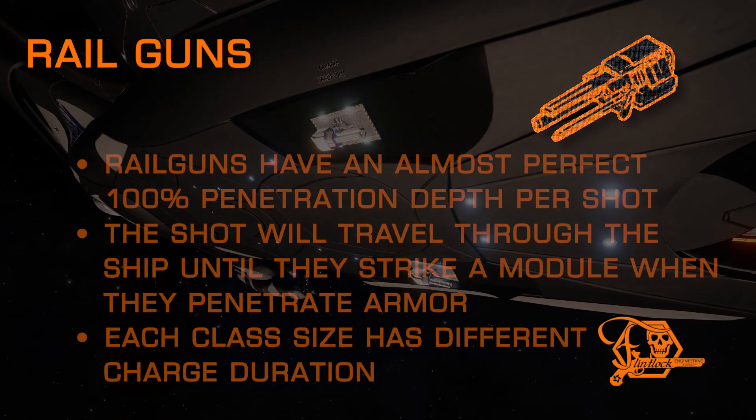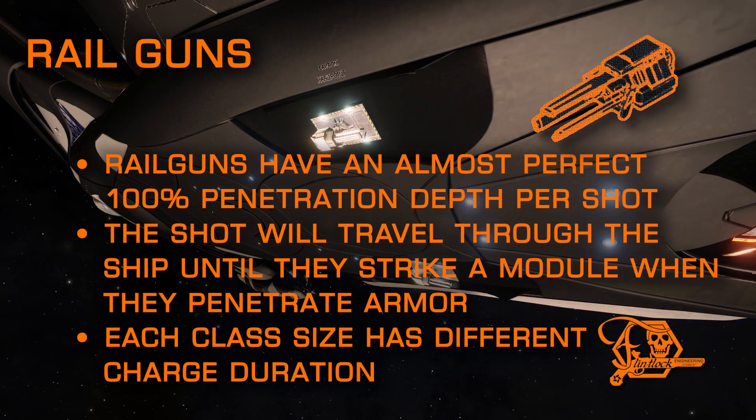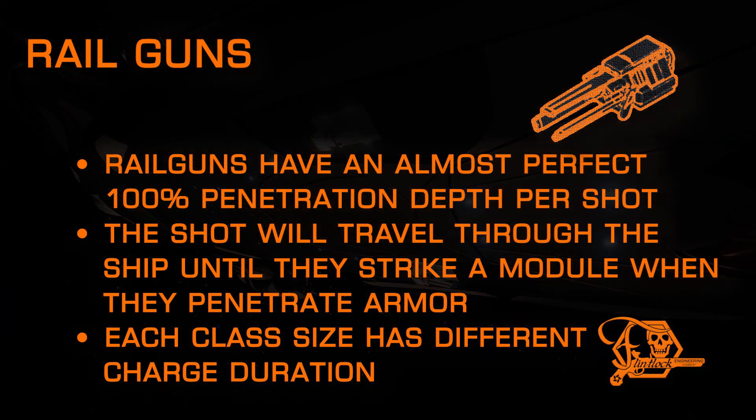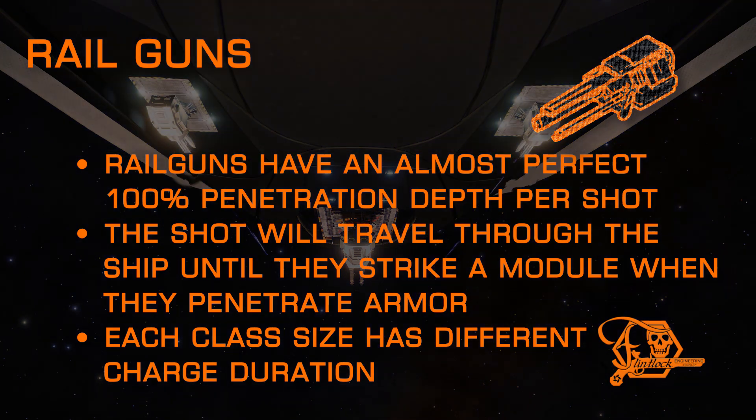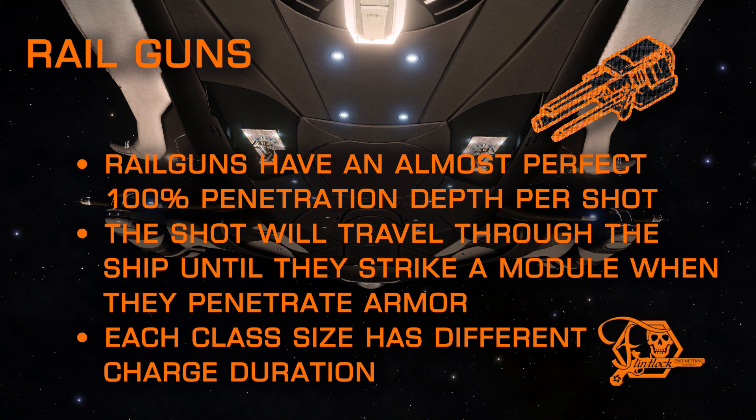Here's where they get really interesting. All hardpoints have what is called a penetration depth value. Railguns have a near 100% penetration depth, meaning they can strike any module regardless of how much ship the shot has to travel through, provided that shot does not hit another module along the way. One frustrating aspect to note: small railguns have a slightly different charge-up duration than mediums, so pairing small and medium rails on the same ship in the same fire group will result in two volleys instead of one, requiring you to keep sights on the target for a longer duration.